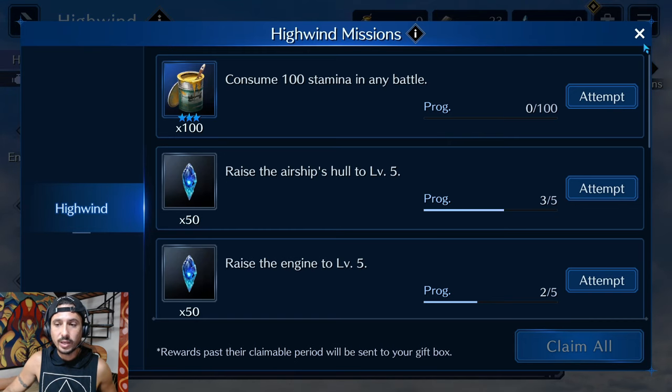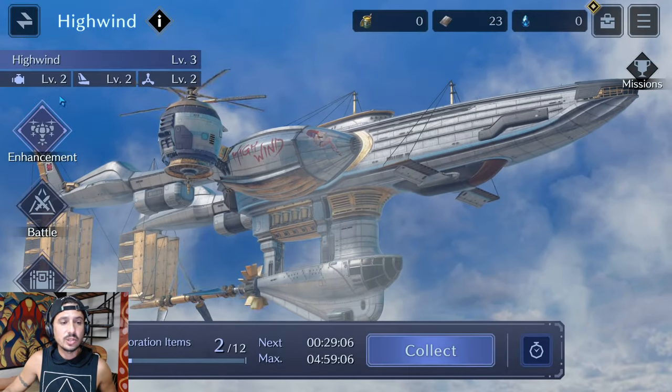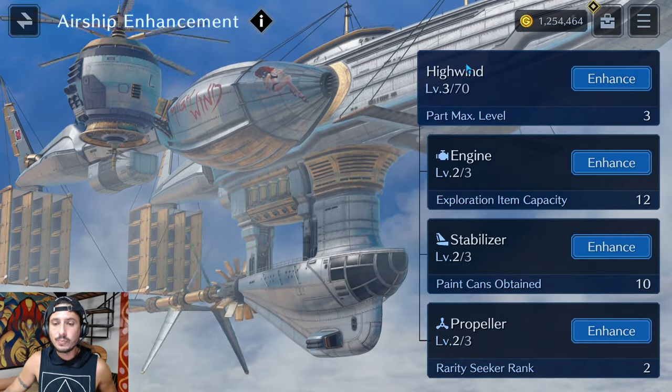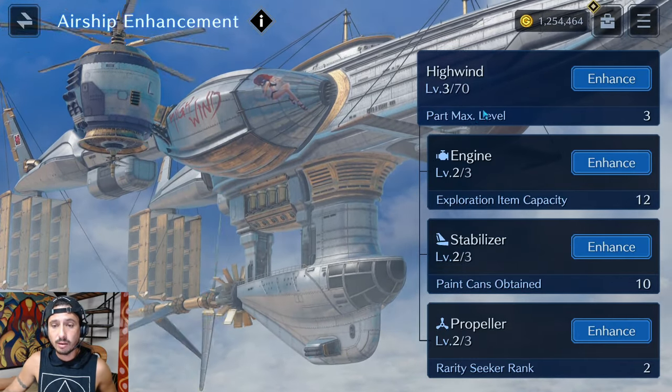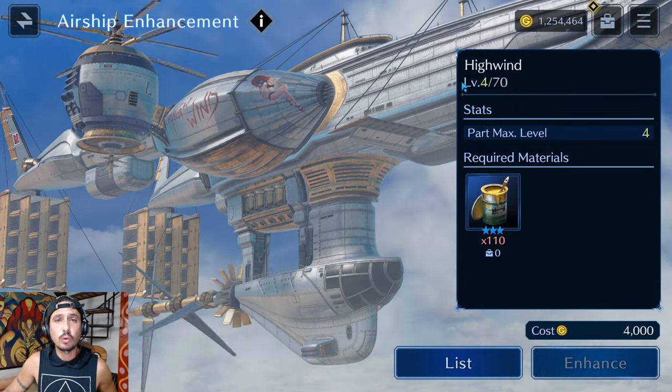There are two important items of note. The first is going to be the paint can — paint cans are used to upgrade the High Wind. The High Wind itself can be leveled up to a total level of 70.